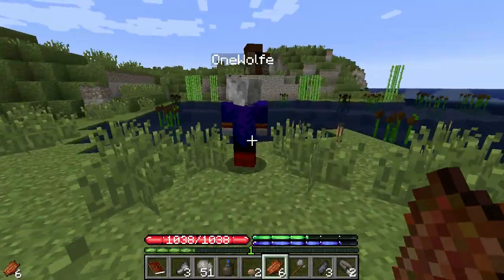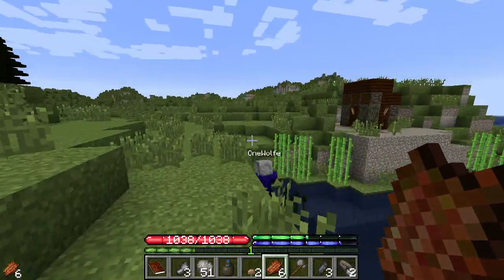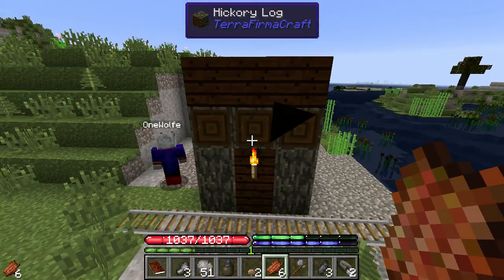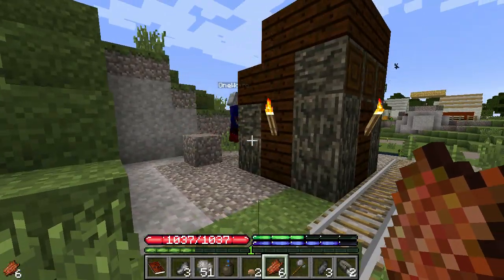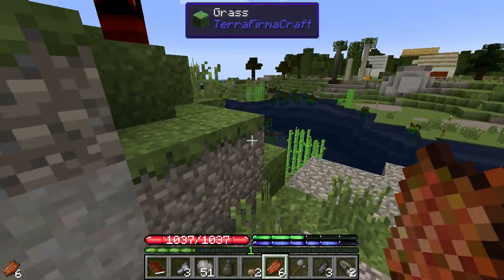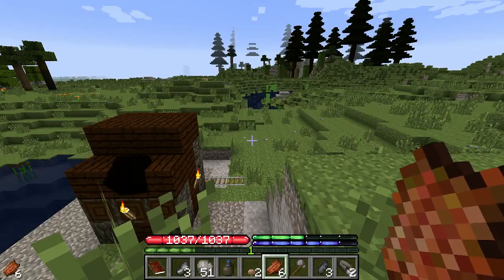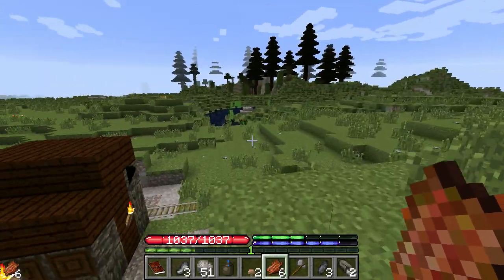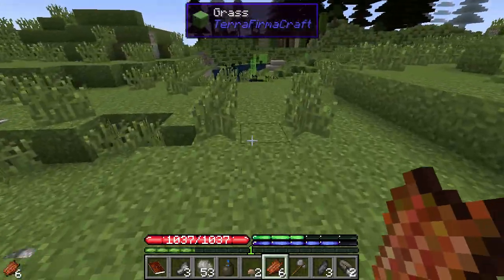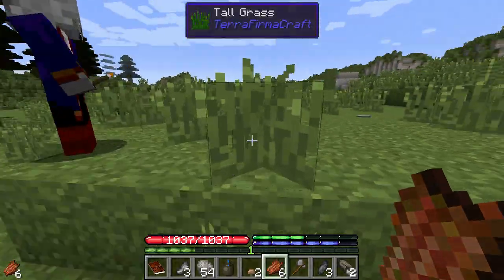This hut over here — if you get close to it you'll see something spinning around. It's like a giant spawner. The giants copy your skin, so they always look like whoever is currently playing. It's kind of creepy to have a nine-block-tall giant with a sword coming at you.